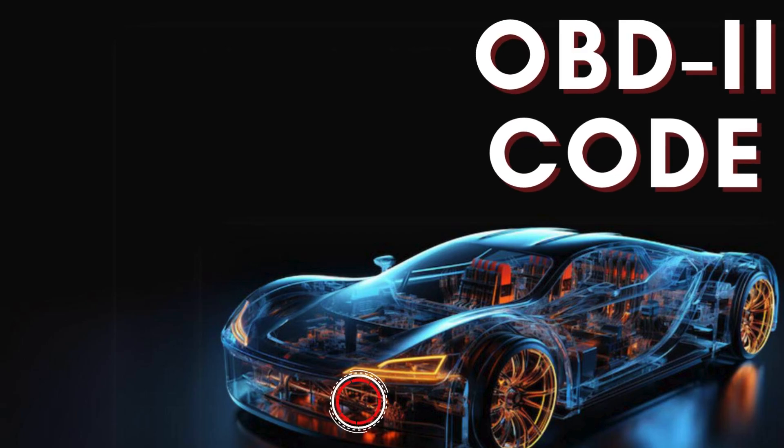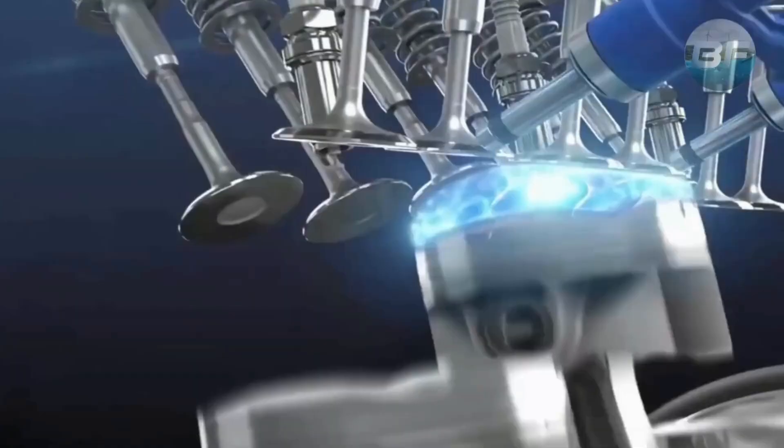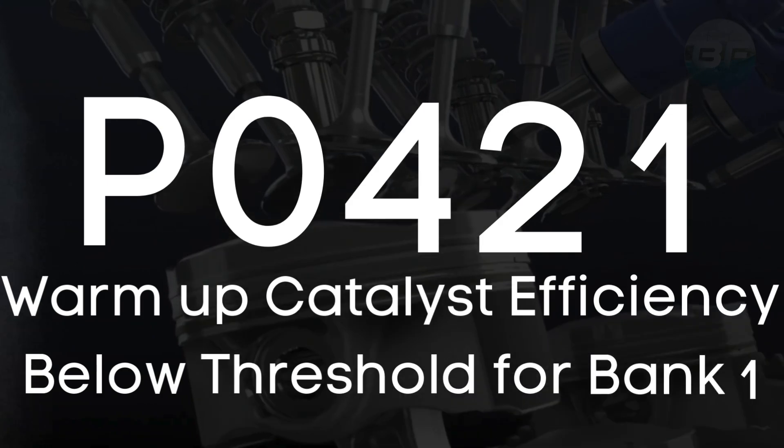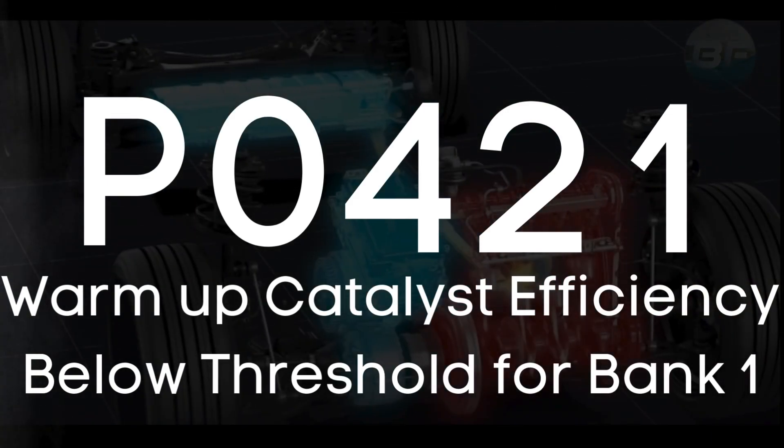In this video, we're diving into everything you need to know about OBD-II Trouble Code P0421, also known as Warm-Up Catalyst System Efficiency Below Threshold for Bank 1.